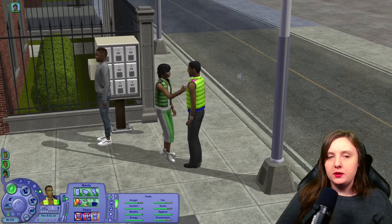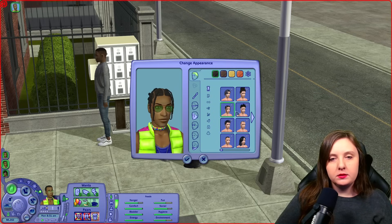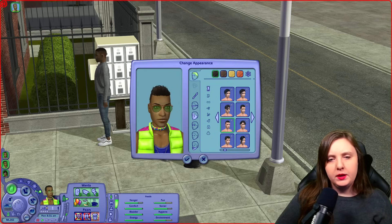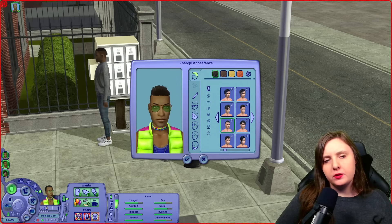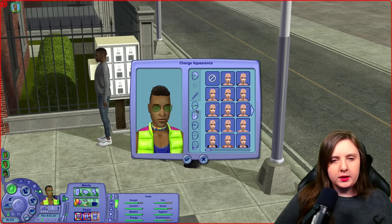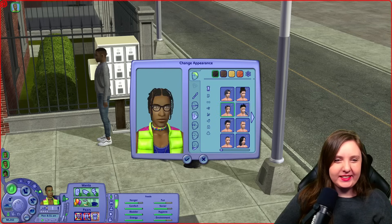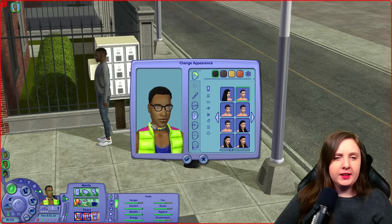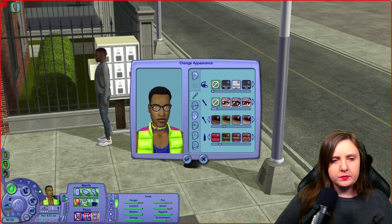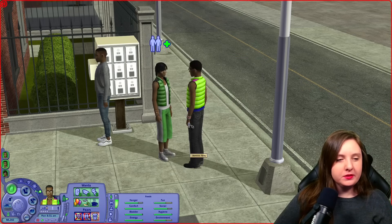And we're continuing with Dominic. So he had the same hair as his brother, but I think he might have something different. I think I might go with this — I wasn't feeling the long hairs on him really. I think this might be cool. And what glasses should we have? That could work, but now I'm not sure about the hair anymore. Yeah, let's go with this instead I think. Giving him some lighter stubble. Yeah, let's try this. Yeah, I think that works. And then let's go with clothes.